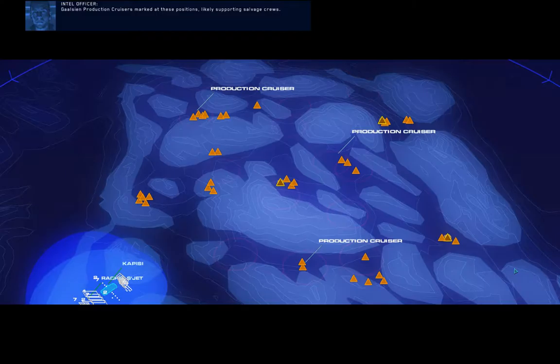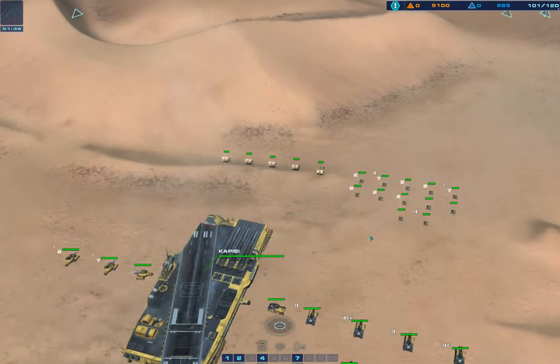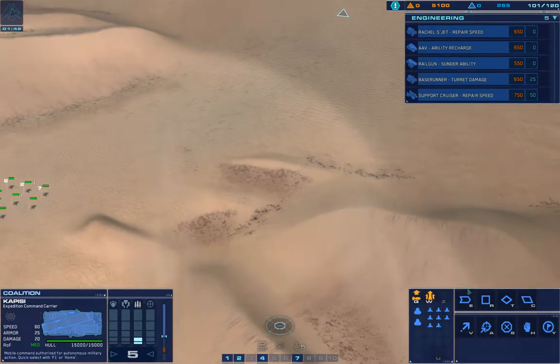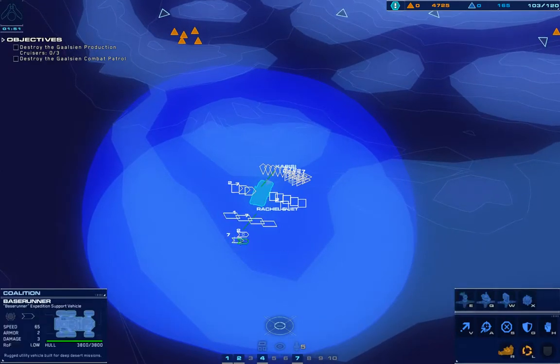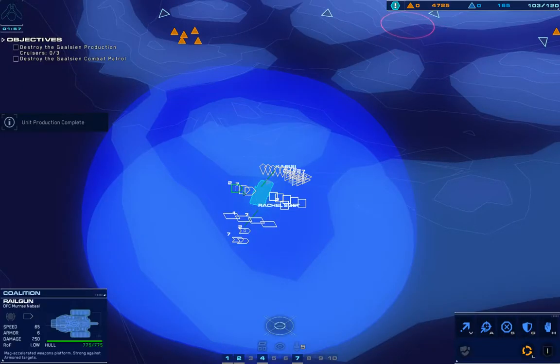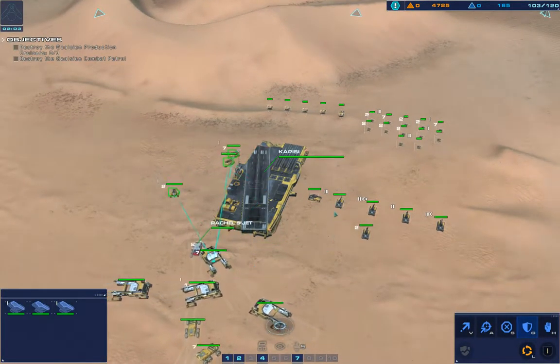Gaussian production cruisers marked at these positions, likely supporting salvage crews. A security patrol is moving between the three cruiser locations. Destroy all production cruisers and eliminate that patrol. Cruiser ready. Runner copies. Striking fighter ready for service. Railgun copies. Guard position confirmed. Copy, guarding support cruiser. Acknowledged. Assuming guard position. On our way, moving to guard craft.